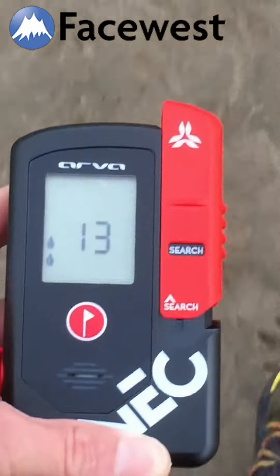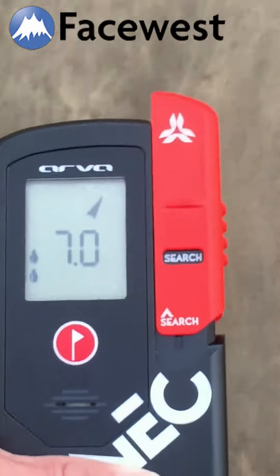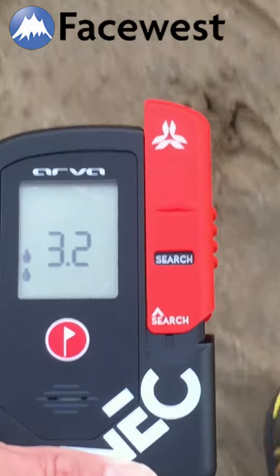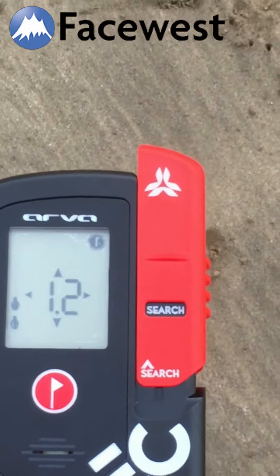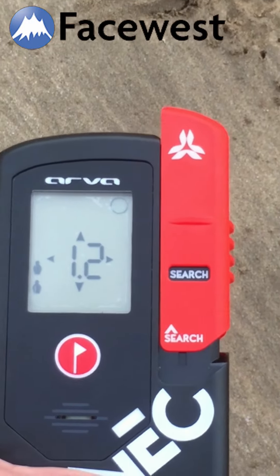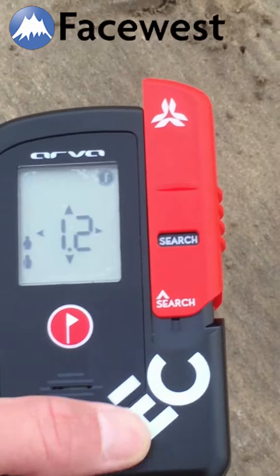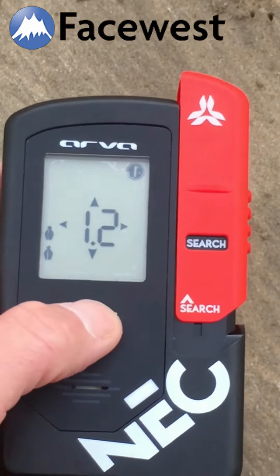Keep the arrow in the middle as always. Below 10 meters there's the tone change. I would be slowing down here but I'm going straight in. Below a couple of meters, the marking function appears in the top right-hand side of the screen asking if I'd like to mark this first transceiver, which I'm going to do by pressing the flag icon.